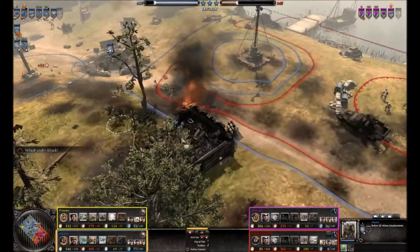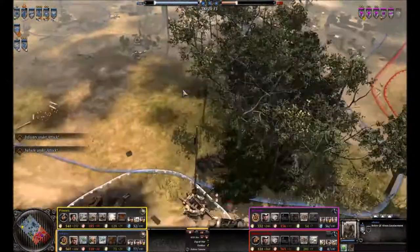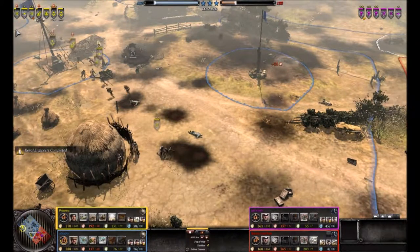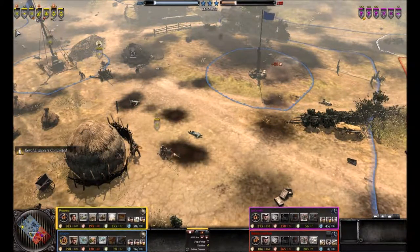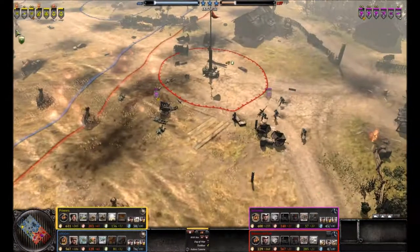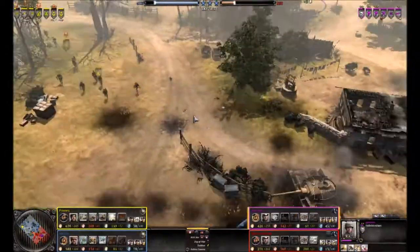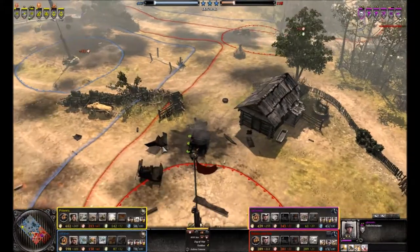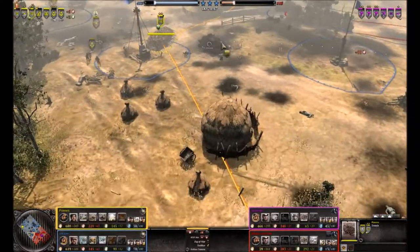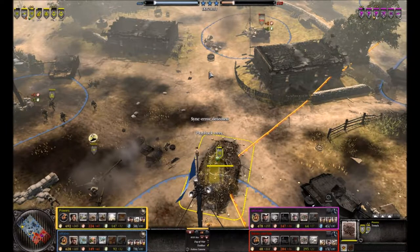I started to put down another Centaur but thought better of it — I didn't want to lose another one. What I should be building to deal with both armor and infantry are either Cromwells — cheap and effective — or Churchills, because I chose Hammer tactics. These guys are moving up; my MG only has one crew now. I see a car over here and — they quit. It says sync error but they quit the game. The last guy quit, and we got the win. It looks like a sync error hack, but we won in the end.